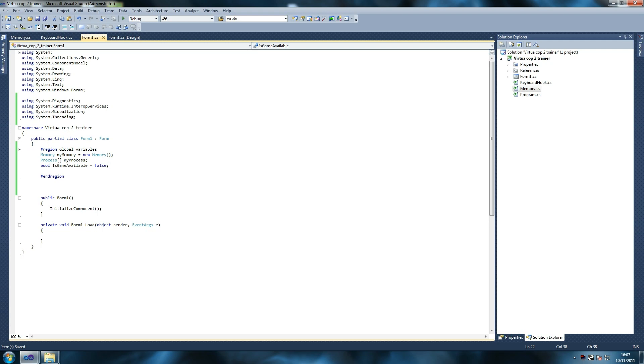We've got a few more globals, so we're going to write the unlimited ammo globals. We'll leave a line and then we write 'bool unlimited ammo equals false', and then 'string ammo pointer'. This is the address into which we're going to write our memory, so we'll leave an empty string for now because I'll show you how to get these pointers.